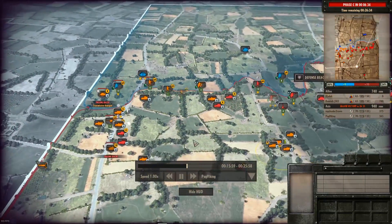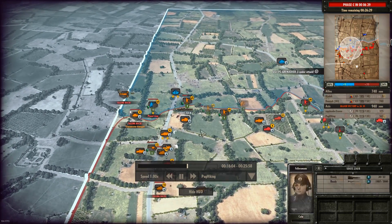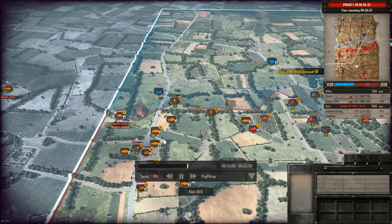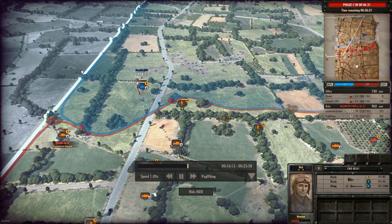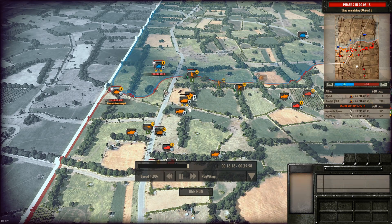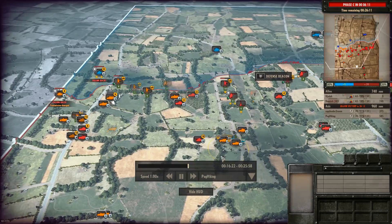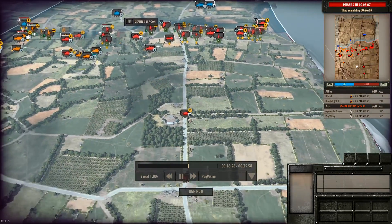My teammate is doing a very good job of keeping the left side on our side. You can see he's trying to do the same with a command M5 up here, but he has some anti-tank weapons and a Panzer, doing substantial damage to it and making it fall back. And we have entered Phase B, so I'm now bringing up heavy units.